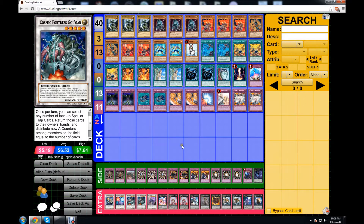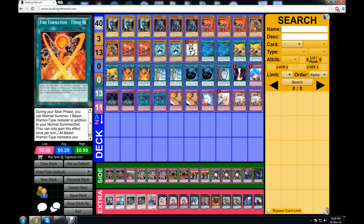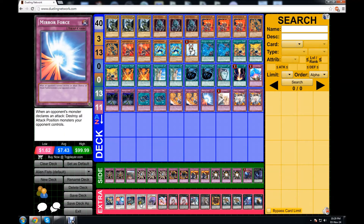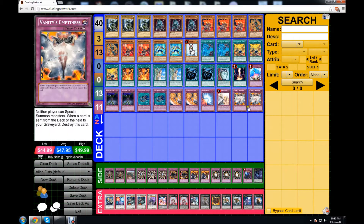Most of the time I bounce Tenkis or face-up spells, or even a Chain — destroy a card, set Chain again, activate Tenki. Golgar is also a 2600 attack level 5 synchro, which is really high for that level. And probably the most important interaction: Vanity's Emptiness. If you summon Golgar and activate Emptiness, that's a lockdown — your opponent can't special summon and neither can you. But with Golgar's effect, you return Emptiness to hand, special summon, then set Emptiness again. Golgar with Fire Fist lets you reuse your Tenkis, Tensus, Chains, Tenkins, Tensens, and Vanity's Emptiness.